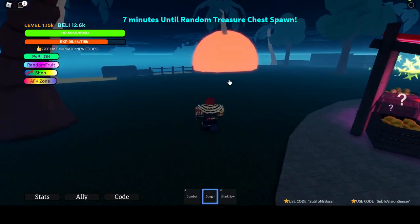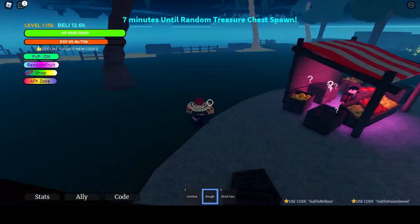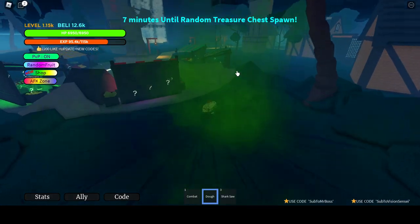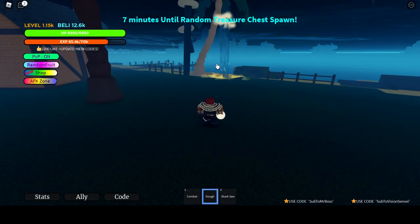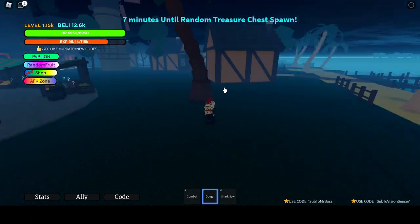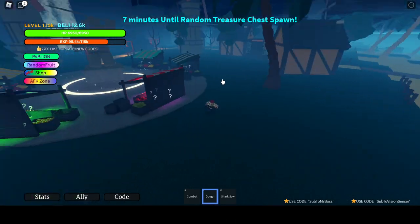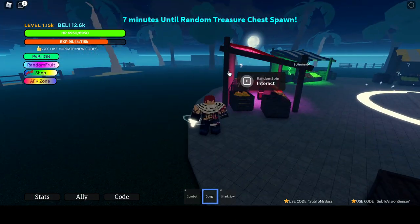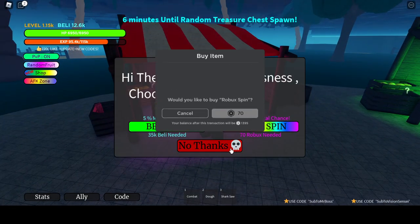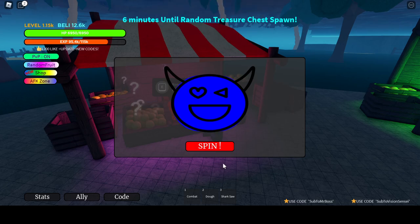The X move is - I forgot what it's called - and the C move is... yes, okay, so that's quite cool. I think Dough is here to get Dough. You need to get gear, so please.